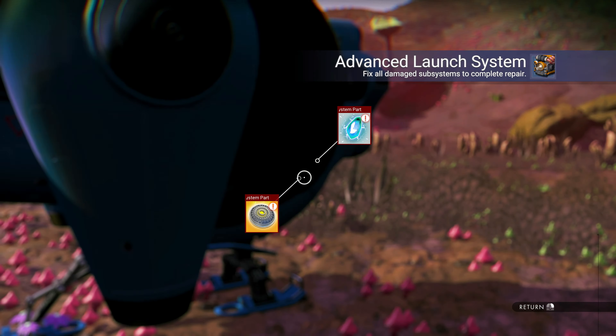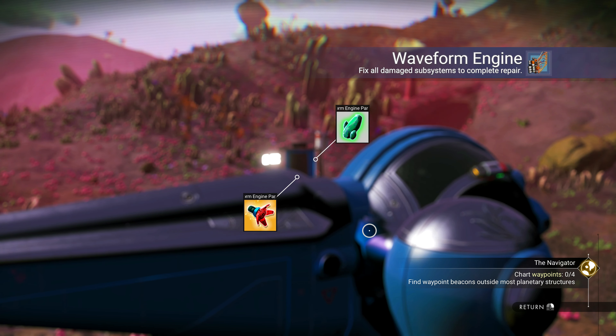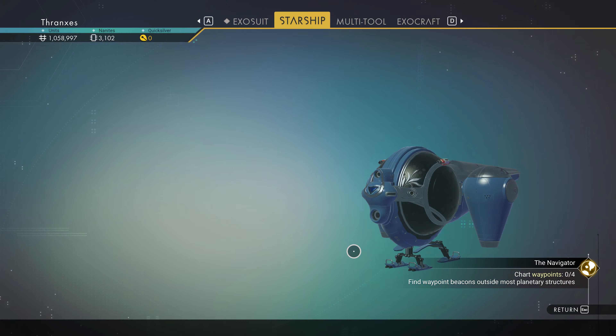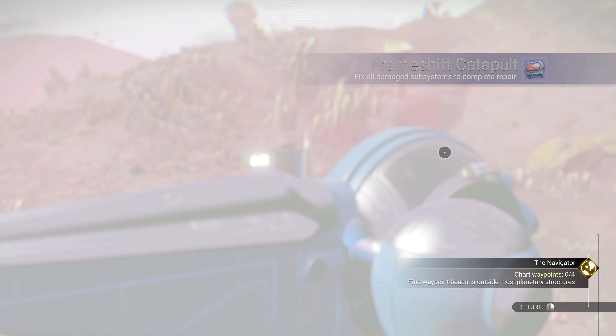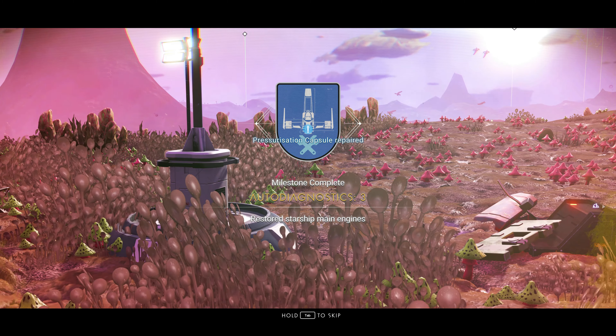Advanced launch system — done. Waveform engine — check. Pressurization capsule — check. Frame shift catapult — almost. Let's make sure — ouch, what's hitting us? Man, I don't like that at all. Okay, we're getting all of these rewards — these are going to be good rewards. Then we're going to save and chart this sector just to make sure we get credit for it, because it says zero out of four and I'm not sure why — but it's incorrect. We most definitely have saved and charted this sector.